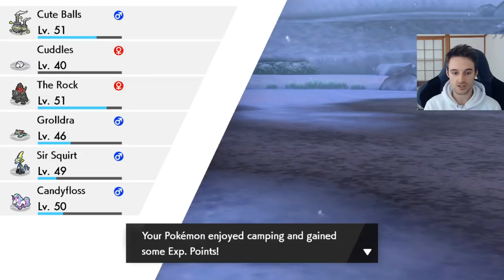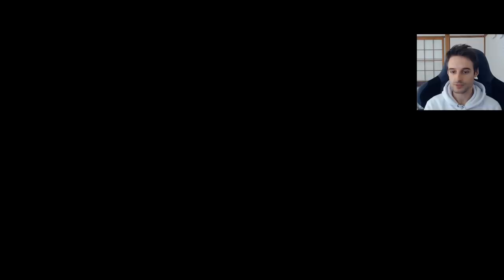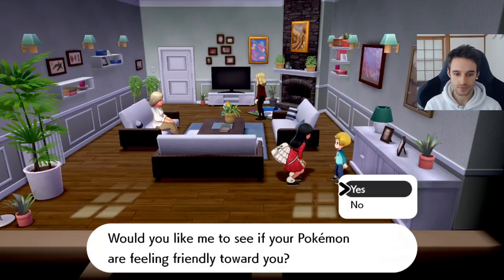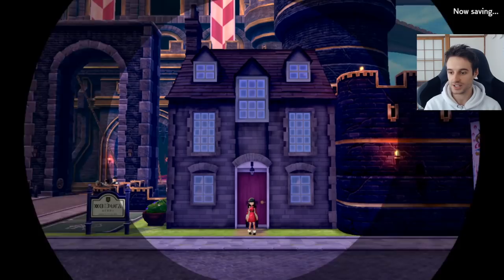We did play with Cuddles all the way, so Cuddles is going to get a lot of experience there. It doesn't matter if he's first in your team — he's still going to be the focus. For checking how friendly they are towards you, you've got to go to your map and go to Hammerlock right here, and you'll be able to check how friendly they are so you can know your progress. At the beginning he just says he's average — it says he likes you an average amount. I think you're on the way to becoming good friends — that's the next phase up from average, so we still have a bit of a ways to go.